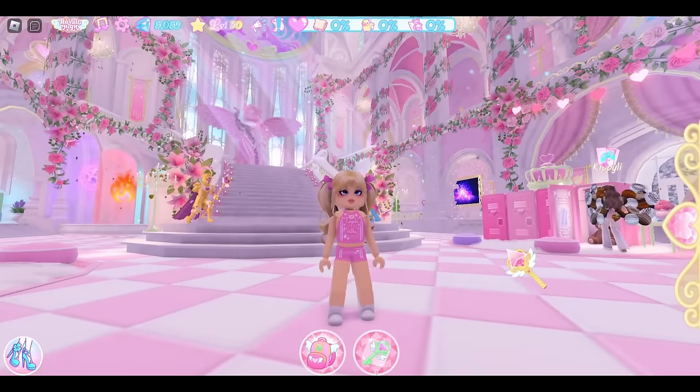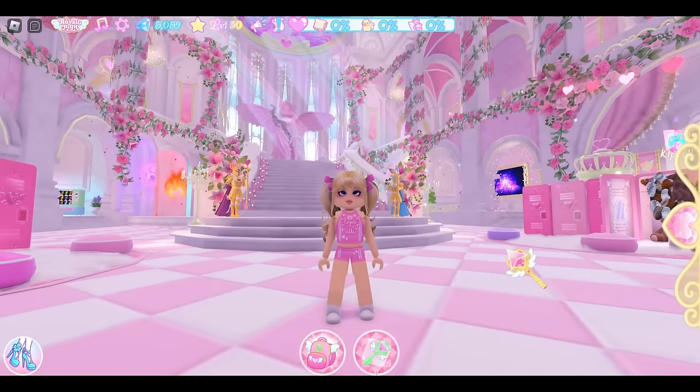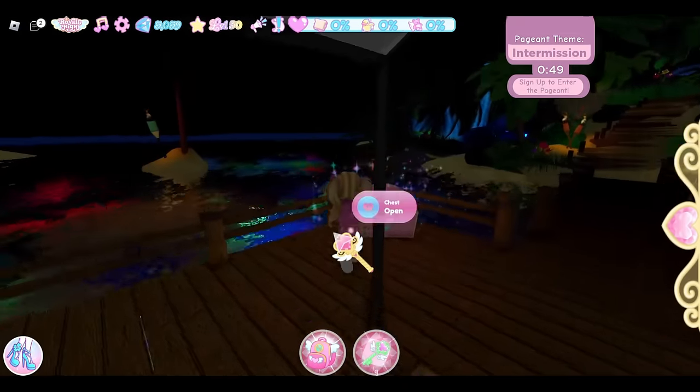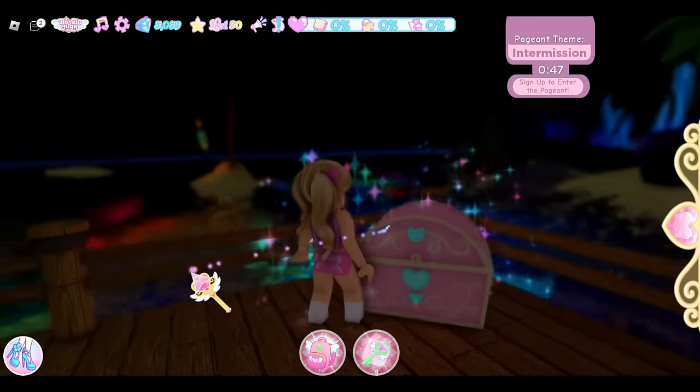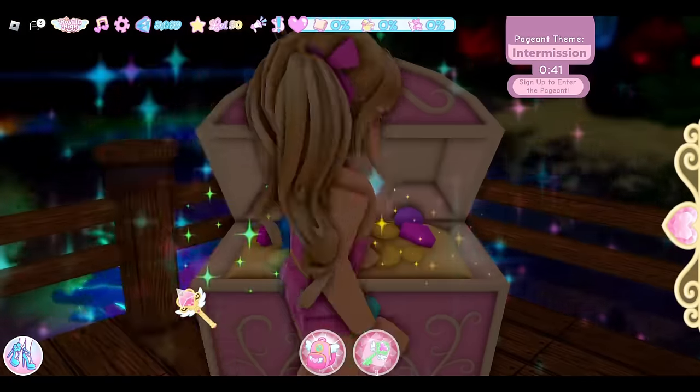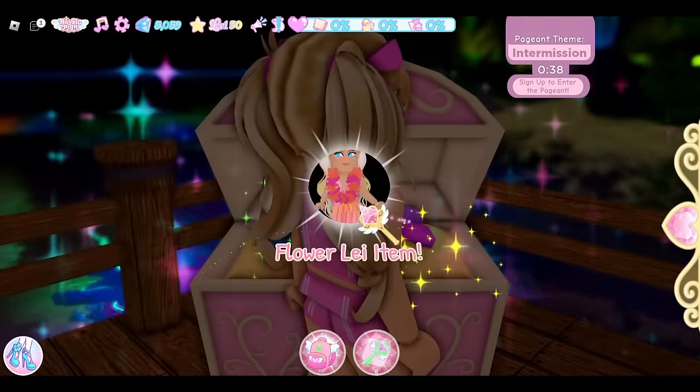I went ahead and switched over to the alt account that we are using for this series. Let's go ahead and start with the Sunset Island chest. The first chest is really easy — it is right here on the boat dock right where you pull into Sunset Island, and this chest is an accessory, so that is very nice.